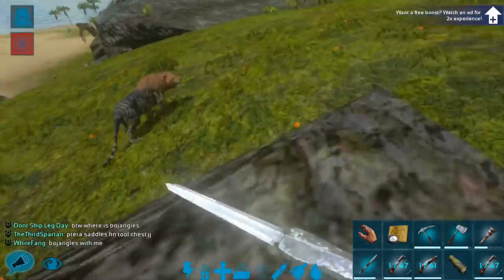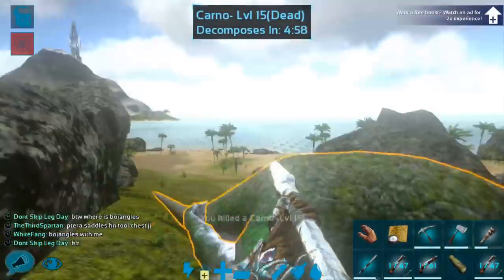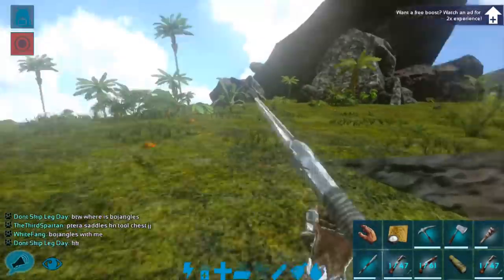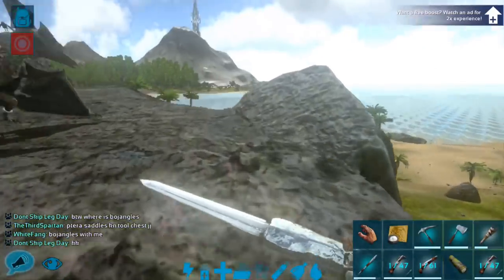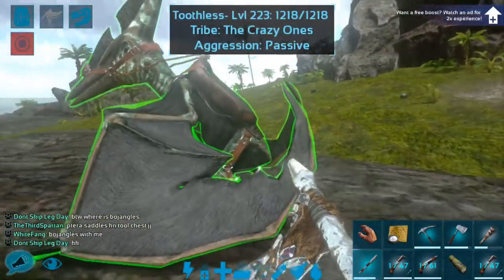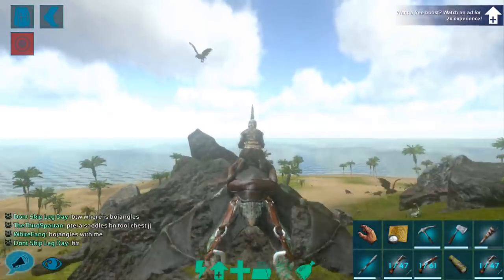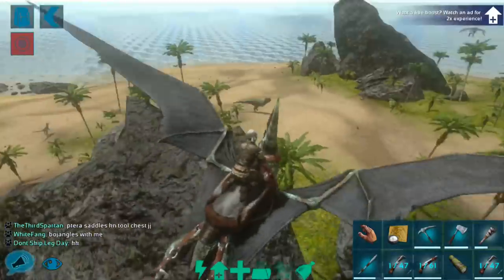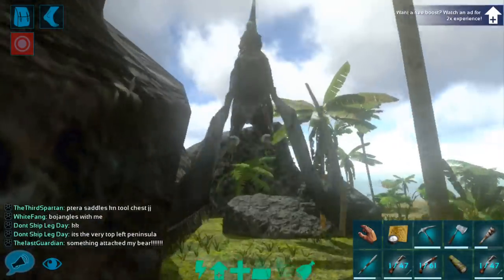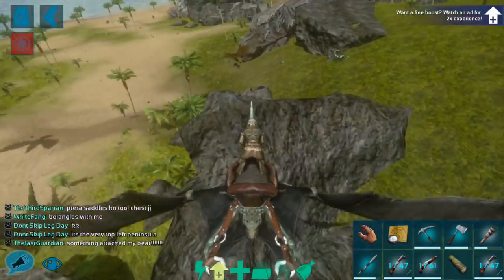I'm waiting for this Saber to come and get me. That was the level 15 Carno, which I also don't need. Now where did that level 130 go? I do have to be careful because if I hit it with my pike, I'm likely to kill it. I want to land on top of a rock, because Carnos are pretty strong. I have decent armor — it's not the best, but it's decent.